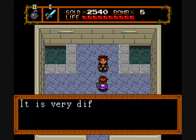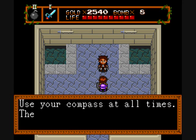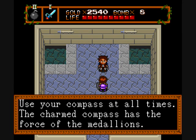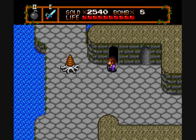Let's see what's in here. The first crib is to the south of here. It is very difficult to find the entrance because the goons have hit it well. Use your compass at all times. The charmed compass is the force of the medallions. It didn't help, did it?